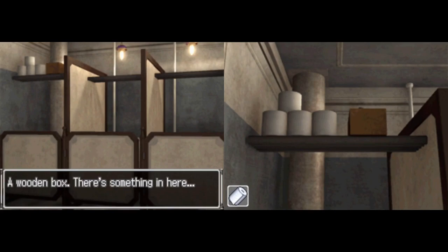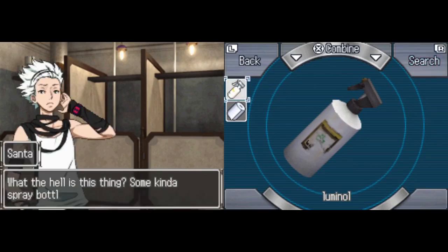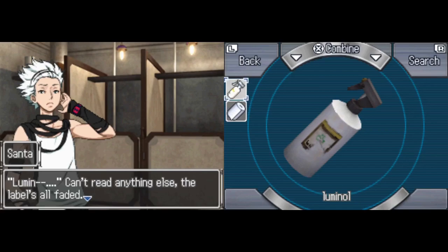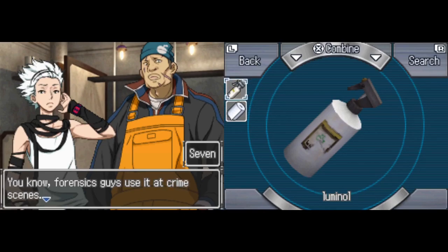We have a wooden box with something inside — we have luminol. There's a spray bottle; the label is all faded. One character grabs it and identifies it as luminol — something forensics guys use at a crime scene.